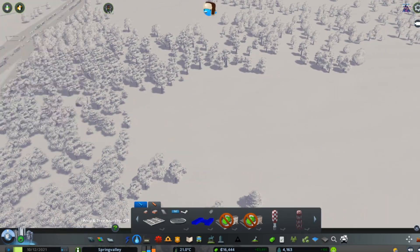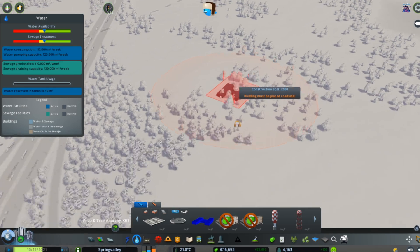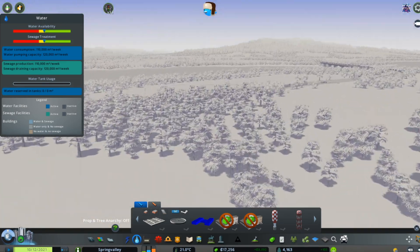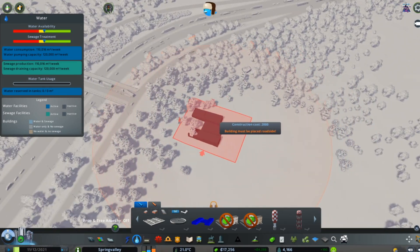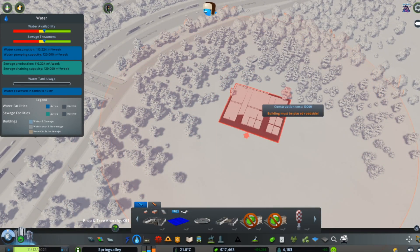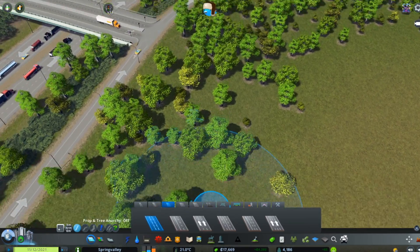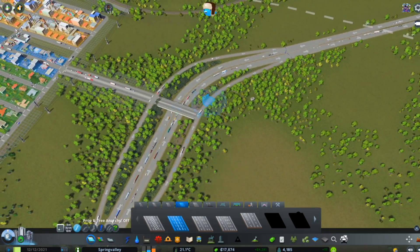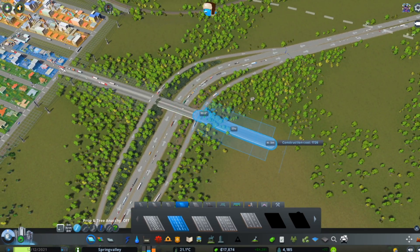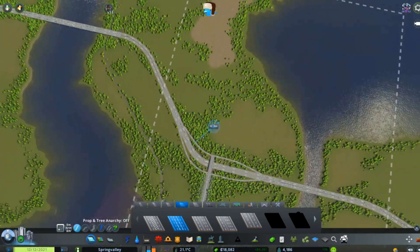I got these mods from Steam Workshop. I know I said I was going to keep this as vanilla as possible, but I can't help it — some of these mods are just so awesome. So we're going to build a water facility, pumping station, and what not here, alongside the farming area.